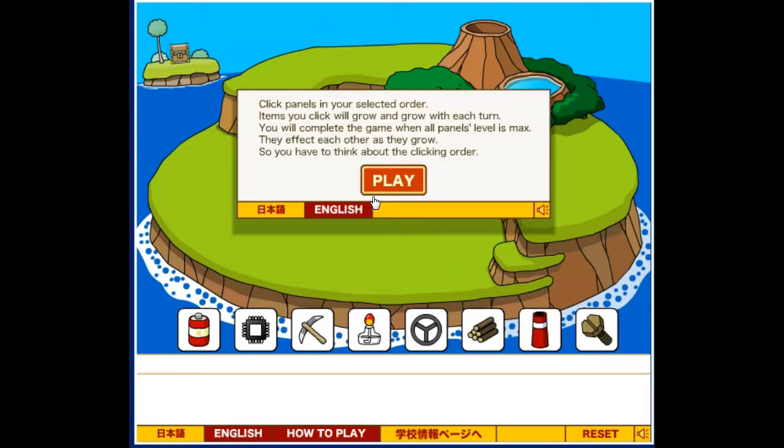Click panels in your selected order — items you click will grow with each turn. You'll complete the game when all panel levels are max. They affect each other as they grow, so you have to think about the clicking order.